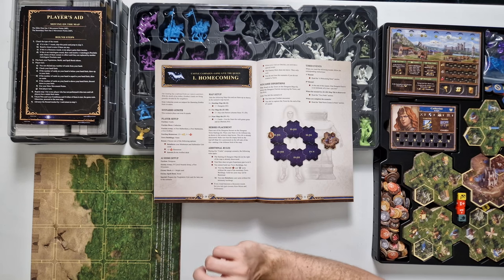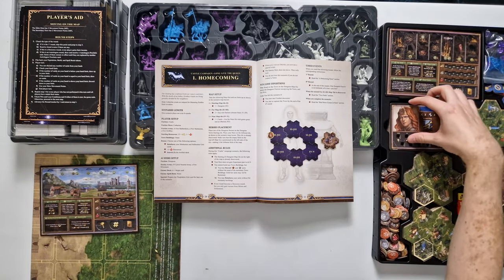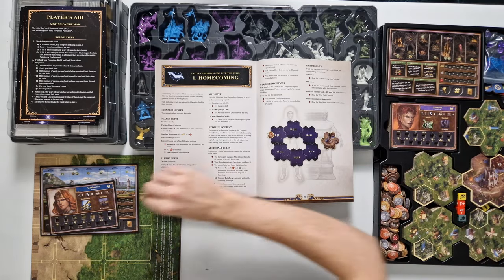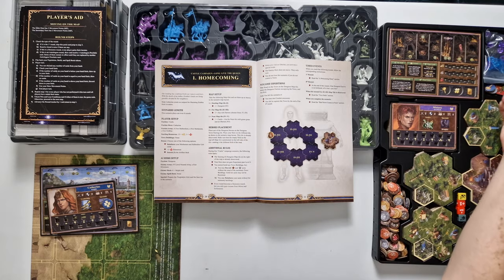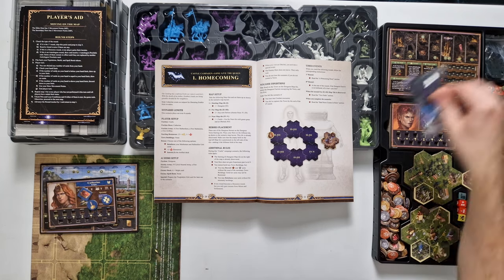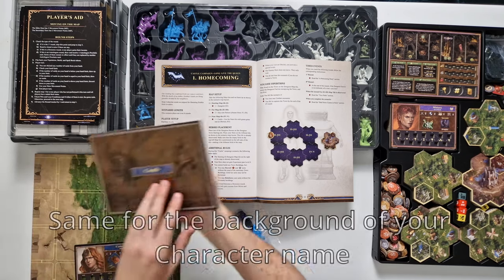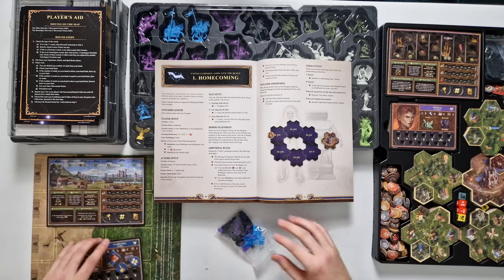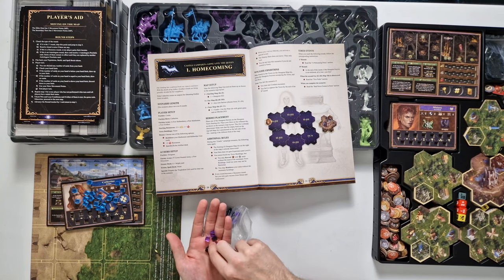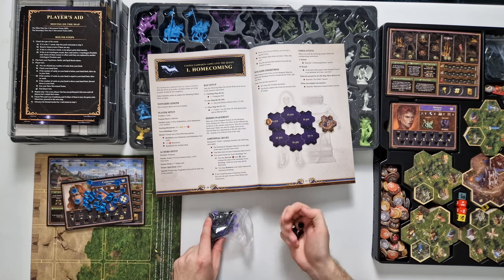We are playing the castle faction and each faction in play needs the town board — this is the one for castle. We need a faction hero; here we have Katrin as stated by the mission book. We need to find our population, spell and build tokens for our town board, and then we need our faction cubes. The faction color can always be looked up on the back of the town board — here we can see it is blue. We also need some black cubes, used to show which locations have already been visited as well as for the turn tracker.